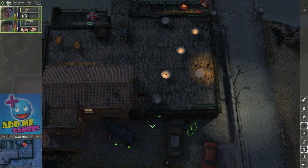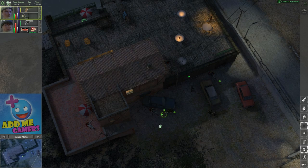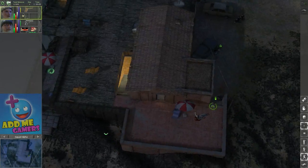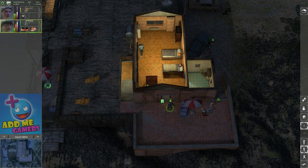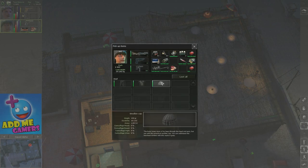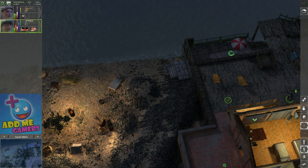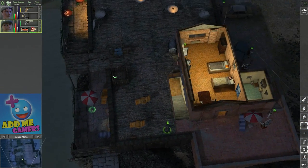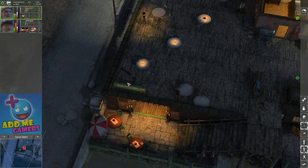I need range — range is key especially when you can out-range your opponent, it's always a good advantage. There is a noise on my way — something there. I do believe we might have somebody there. Probably downstairs. I'm not very fond of going downstairs — we can go through the door which would be much better, or through the side which would be substantial.